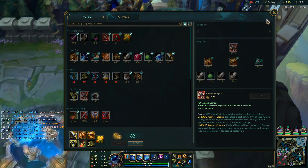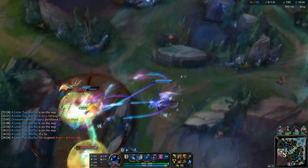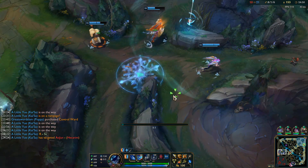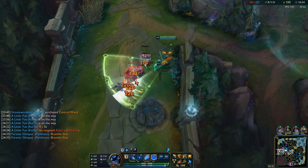Next item on the list is going to be Ravenous Hydra because there's literally no reason not to pick it up. TP-ing in as fights are obviously breaking out. My defensive TP just keeps him alive I guess, question mark. Whatever — shove this out now.